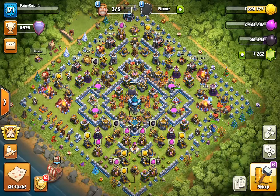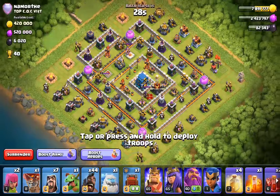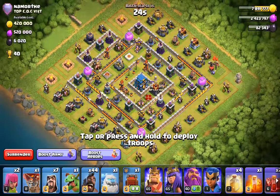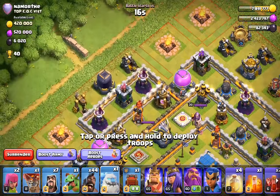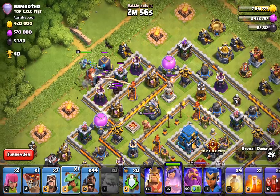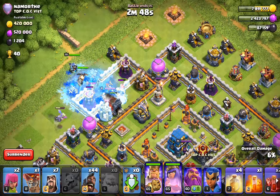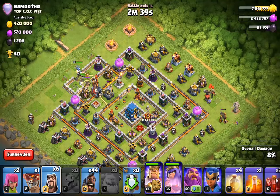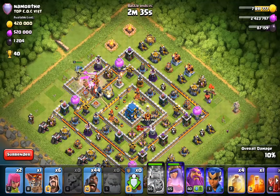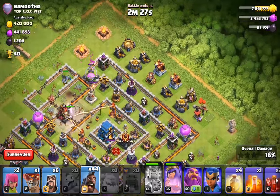Now we've seen a War Base and two Legend League bases. Let's see if we can get a more well-upgraded base from Legend League and see how this really works out. Very interesting base — definitely recognize it, but it's pretty clear what we have to do: go in from the top and get the Eagle, King, and Inferno Tower. Then just pile in the Hogs from 12 to 3 o'clock. We're not going to deal with the Clan Castle troops, so we can save the Rage for the Hog Riders. Let's drop them now.